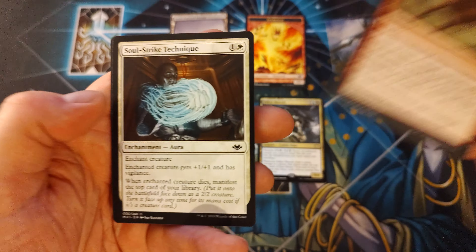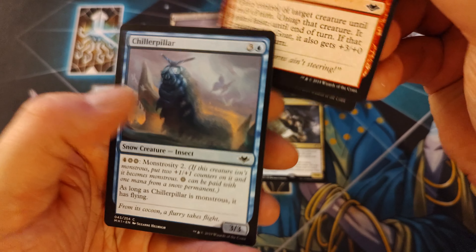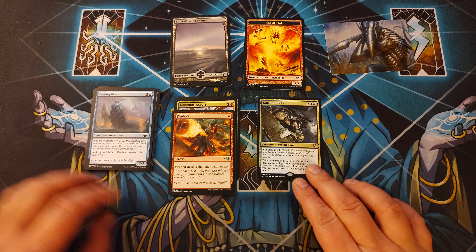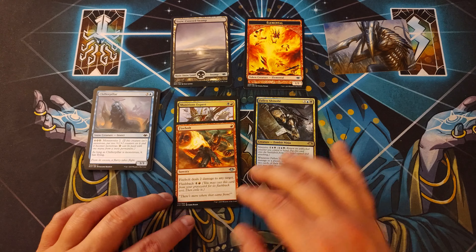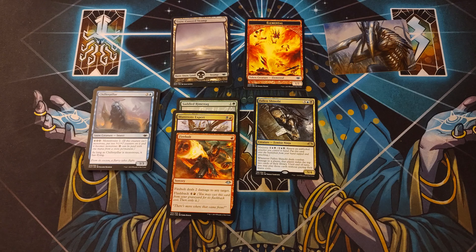Elvish Fury. Prohibit. Thornado. Gluttonous Slug. Smoke Shroud. Goatnap? Wait, hold on — 'Gain control of target creature until end of turn. Untap that creature. It gains haste until end of turn. If that creature's a goat, it also gets plus 3/0.' That's... whatever. Soul Strike Technique. Chiller Pillar. Man, they had some ridiculous names in this set. That's awesome.